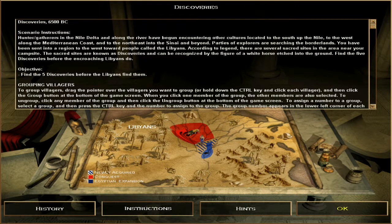Let's go through the scenario instructions. Hunter-gatherers in the Nelta die along the river and began encountering other cultures located in the south up the Nile, to the west along the Mediterranean coast and to the northeast into the Senai and beyond. Parties of explorers are searching the borderlands. You have been sent into the region to the west towards people called the Libyans. According to legend, there are several sacred sites in the area near your campsite. The sacred sites are known as discoveries and can be recognized by the figure of a white horse etched into the ground. Find the five discoveries before the encroaching Libyans do. So I need to find the five discoveries before the Libyans do — sounds fairly simple.